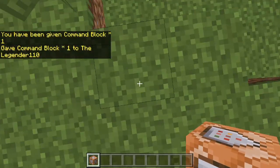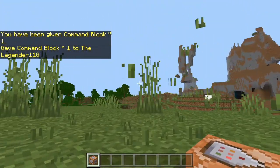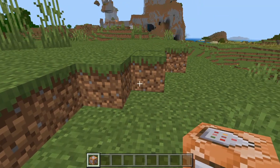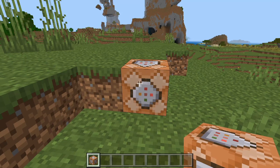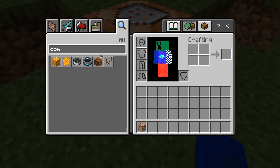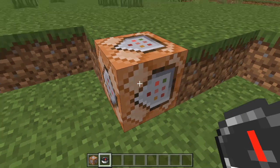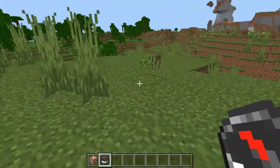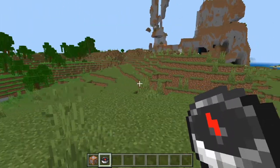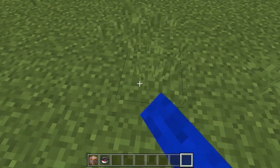A command block. You can make a working tracking compass using like two of these, but you can make it work with one. What you do is place it down and get a compass. So we can show that it works — currently it points to world spawn, which is over here. That's how compasses work: compasses point to the world spawn.